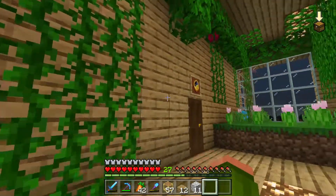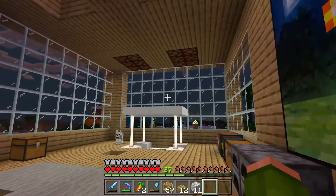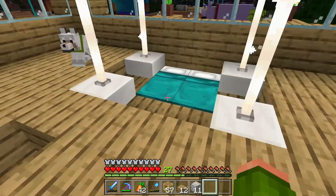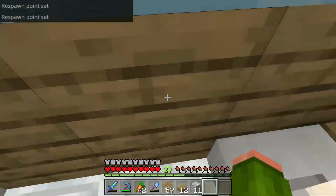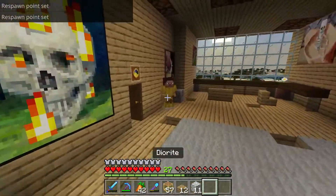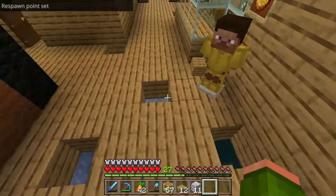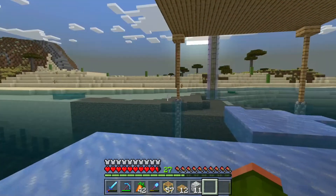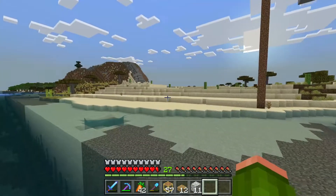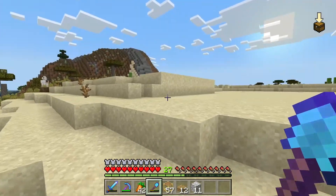I have no idea what is happening with the electrical system in my house — like everything's messed up, this room is completely dark now. The only thing lighting it up is these end rods. I'm going to go ahead and head to bed, and then in the morning I need to get some sand so I can make sandstone. I might as well use this hole to get out of the house faster and run over to collect sand.